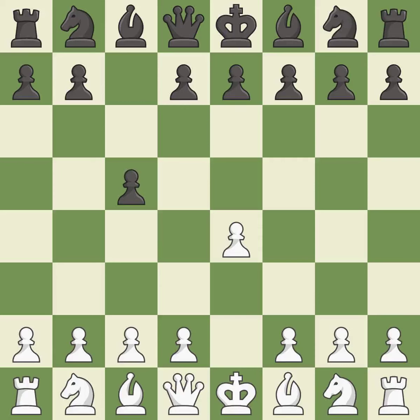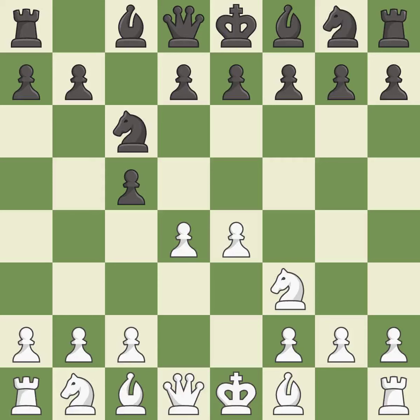The Sicilian Defense controls the d4 square with the c-pawn. Nf3 develops the knight toward the center to prepare for a d4 pawn push, where the knight will recapture if black captures on d4. Nc6 helps control both the d4 square and the e5 square. d4 offers to trade a center pawn for the c5 pawn in exchange for more control of the center and quick development.